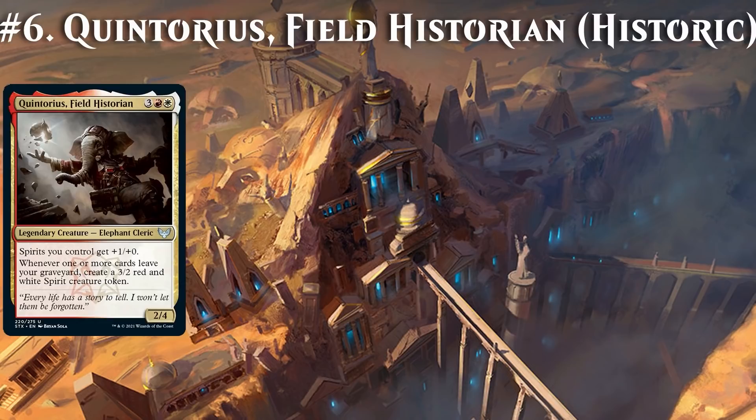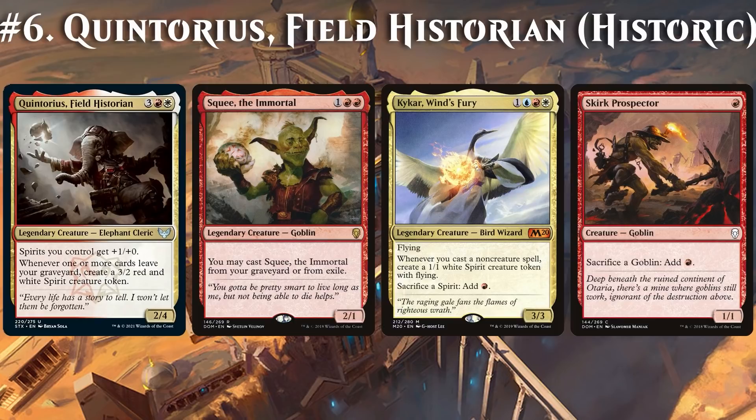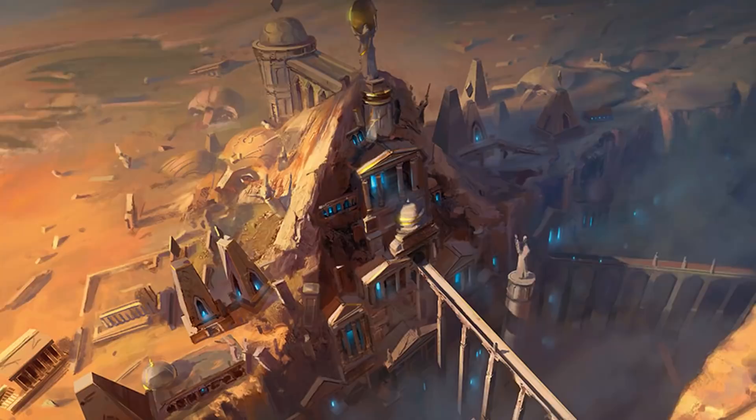The next combo sets up a silly infinite loop with Quintorius, Field Historian. Suppose you cast Kiki, the Immortal from the graveyard. Quintorius creates a Spirit, which can be sacrificed to Kaijin Wind's Fury for 1 red mana. Then we sacrifice Kiki to Skirk Prospector for another red mana. If we also control Gravebreaker Lamia, recasting Kiki only costs 2 mana, so we can keep this up as often as we like, yielding infinite enters-the-battlefield triggers. Terror of the Peaks will then happily turn that into infinite damage.